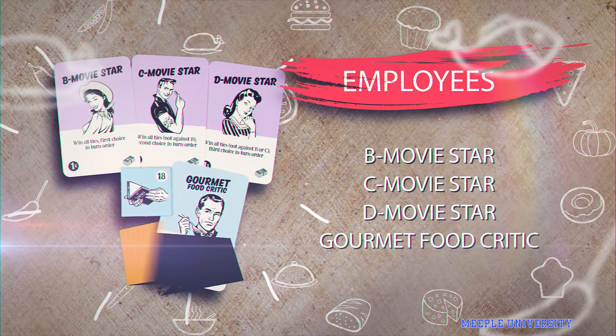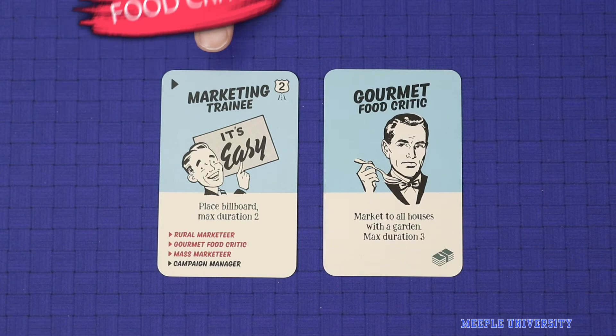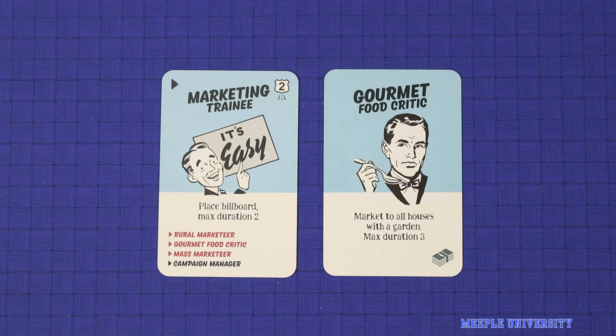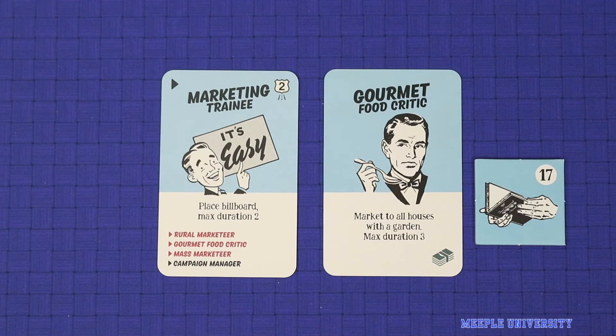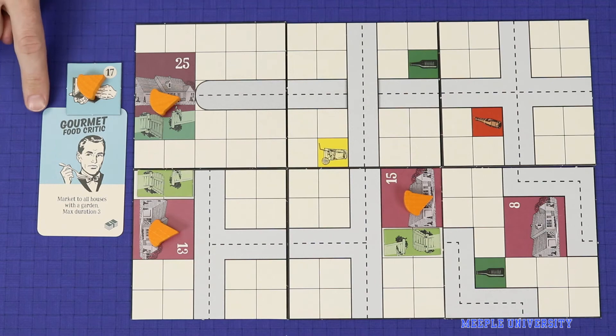There are two more new employee modules in this expansion: the Gourmet Food Critic and the Movie Stars. The Gourmet Food Critic is a marketeer who can be trained from a marketing trainee. The Gourmet Food Critic, when played, may launch a campaign using a snooty guidebook. This will market the chosen sorts of goods at a maximum duration of three to all houses on the board with gardens. The marketing campaign is not placed on the board itself and there's no busy token for it, so you can just keep it with your food critic to indicate that he's busy. Parks do not count as gardens for the purposes of the food critic.